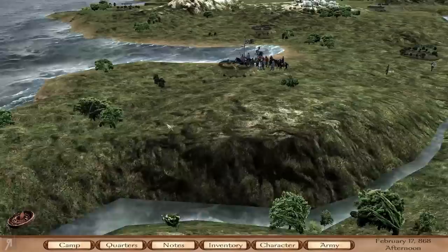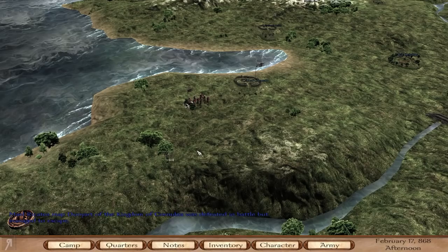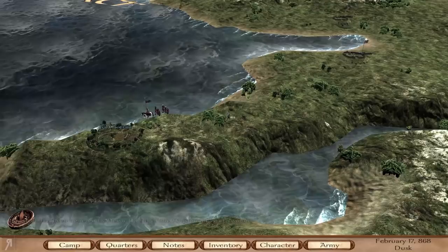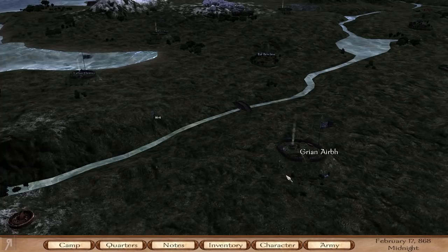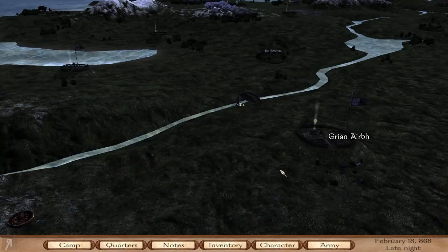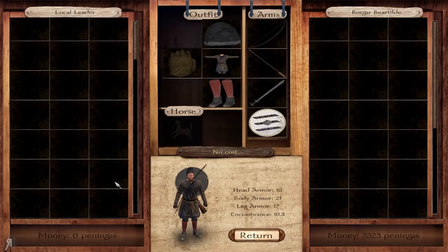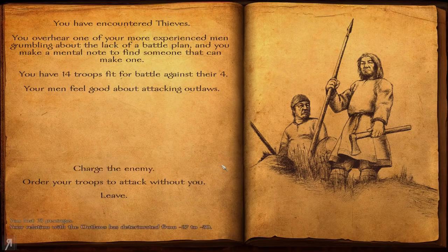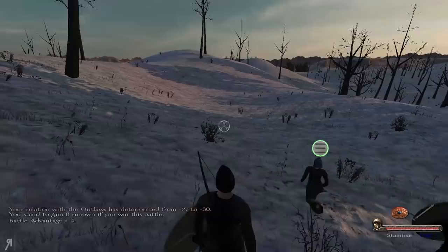These guys are going to want to attack me but thankfully we're actually faster than them. There seems to be another village over there. Recruiting in Viking Conquest, as you've seen in previous episodes, means you need to speak to the village elder then ask permission to recruit units - that is kind of expensive. It costs 500 to get that guy on your side to be able to recruit, which is pretty tough. But anyway let's fight these guys and try to utilize our sword better.